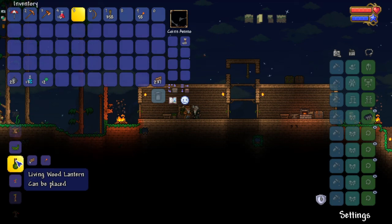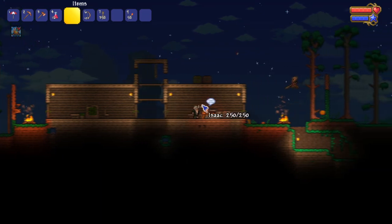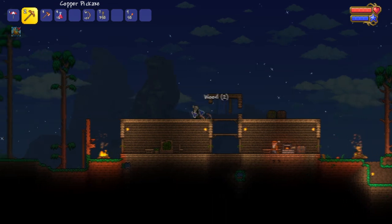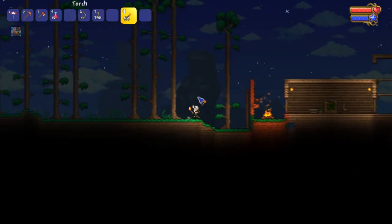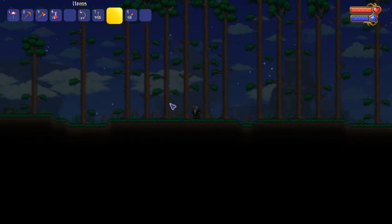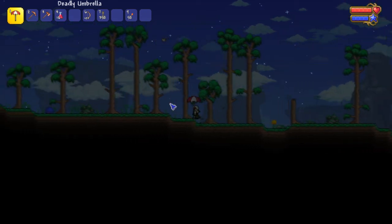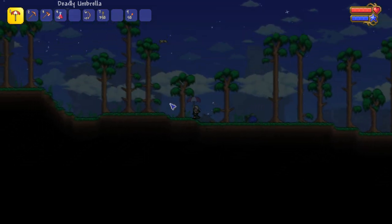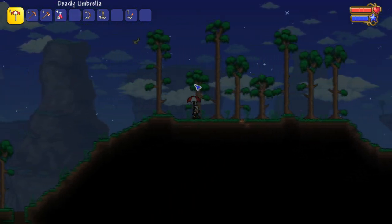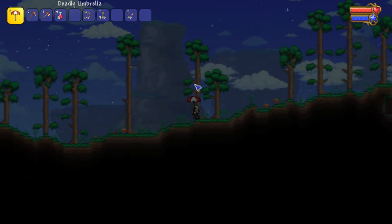It wouldn't be the worst idea to make flaming arrows. Let's let them walk off screen and despawn, and then I'll go that way. When we make it back, we need to build a house for the guide. Let's see — we get the guide. Who else can we get? I'm trying to think of the qualifications for other NPCs. Nurse is just like health potions or something — she's automatic. Gun guy we need a gun for. Tinkerer, we have to find — goblin tinkerer, we have to find.